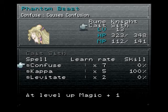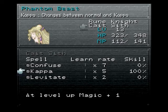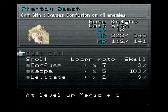Say I got into a fight and gained one magic point. That means Confuse will go up 7% toward being learned, and Levitate will go up 2. Kappa would go up by 5, so if I got 2 magic points it would go up by 10, and so on and so forth, until it reaches 100. Once it reaches 100, that character knows the spell and can cast it whenever they want, regardless of whether they're equipped with the Esper or not.